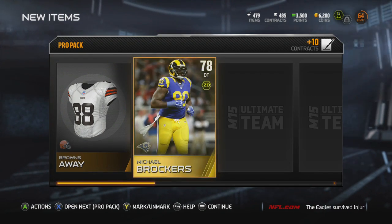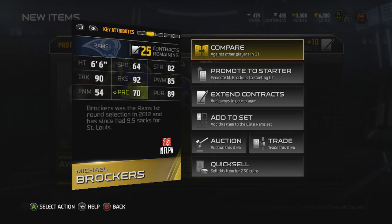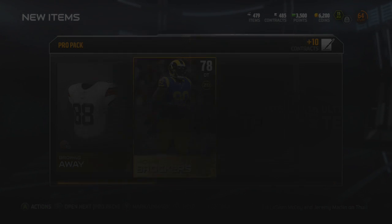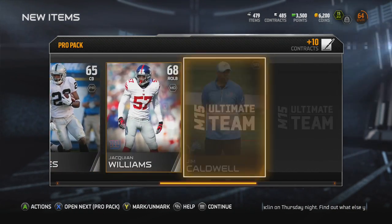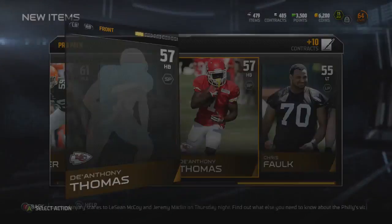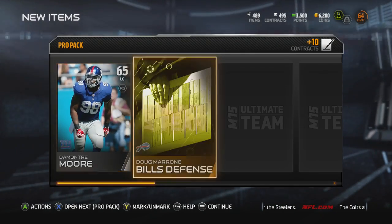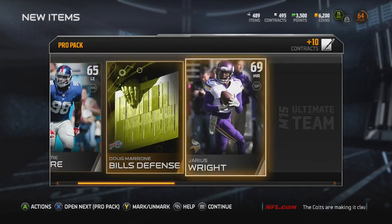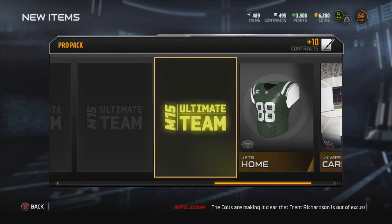Brockers — let me check his stats real quick. What's his block shed? 92! I think that's blocking — that's pretty good. He could be our interior guy. D'Anthony Thomas — let me see what they made him. 90 speed, not bad, good for a rookie. I get a giant card, but what's more important is the guy we're gonna get in the next pack.